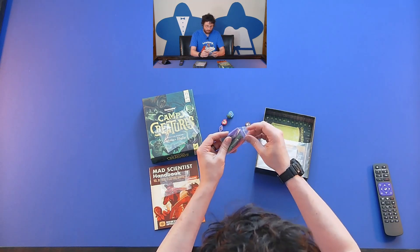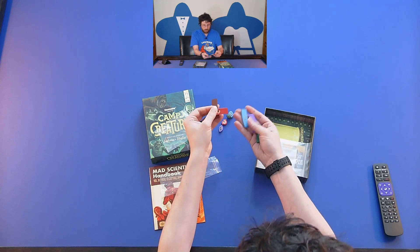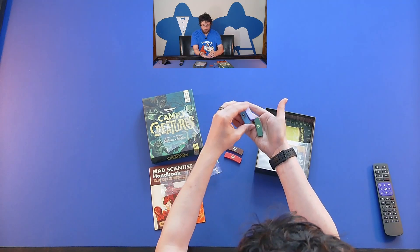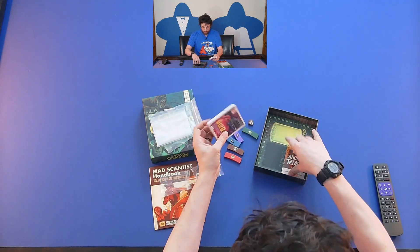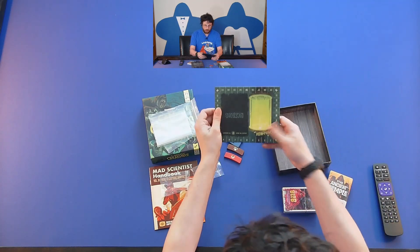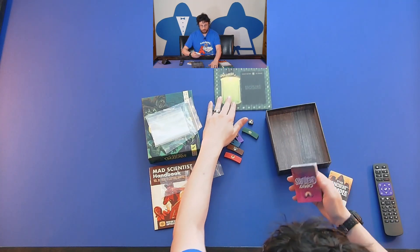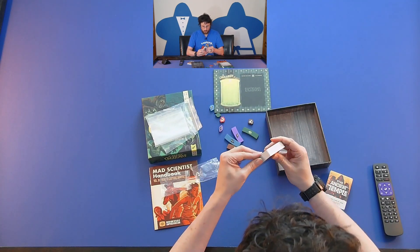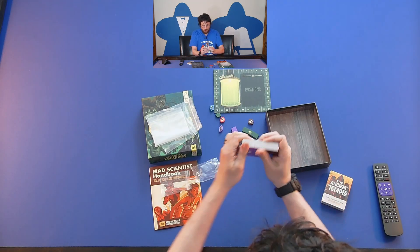We have some other wooden pieces — not sure what those are for — a lot of bags, some cards, and a tiny player board. These must be for points. Let's see what else. Let's check the quality of the cards.